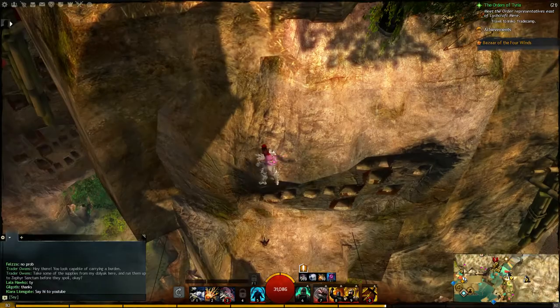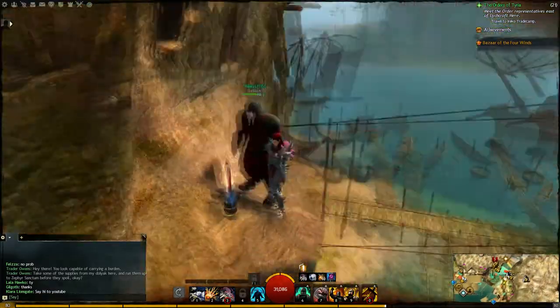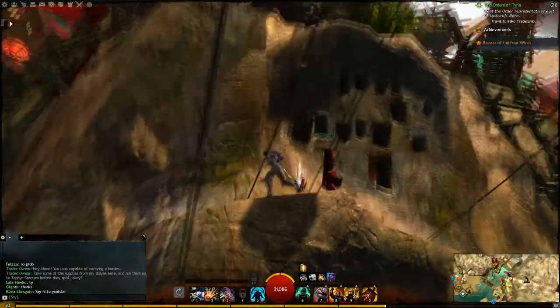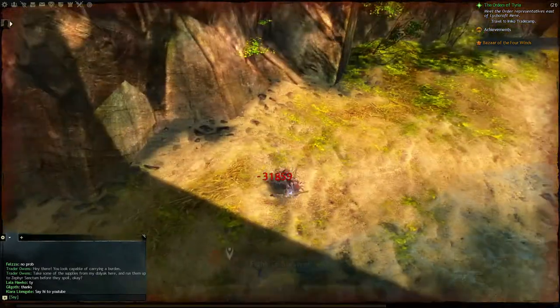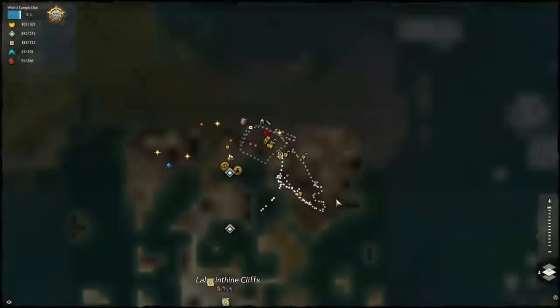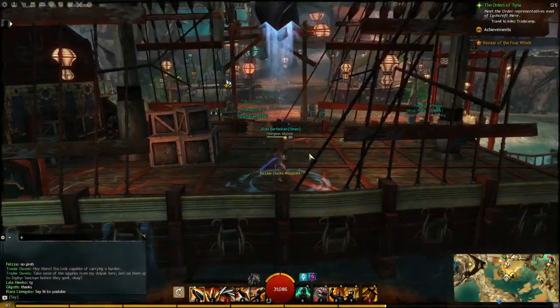Walk back, drop down and hold W, and then you have that Sky Crystal. I don't know if you can get back up from this way — nope, I'm going to die. I'll cut the video back in from where we left off.